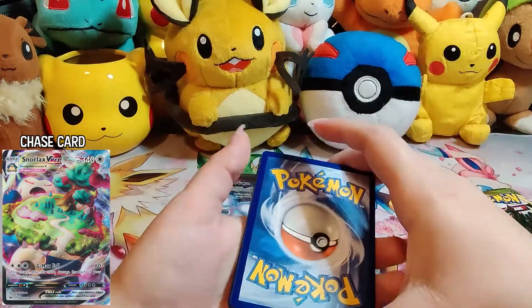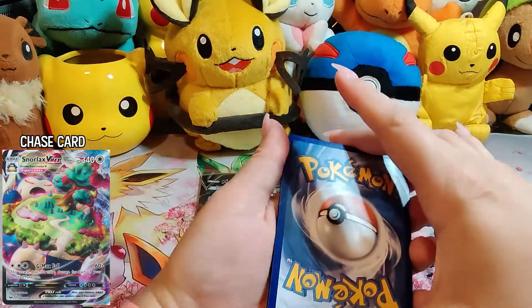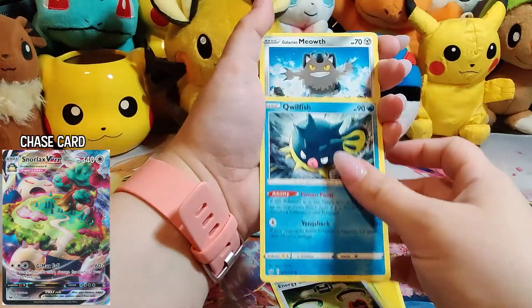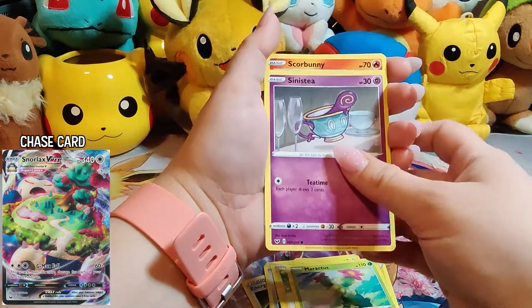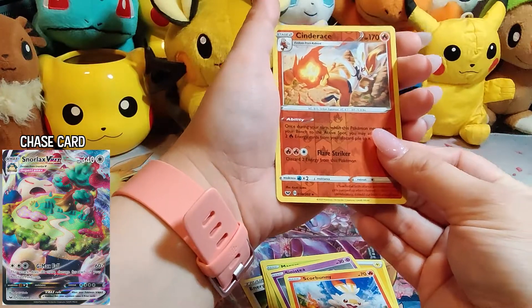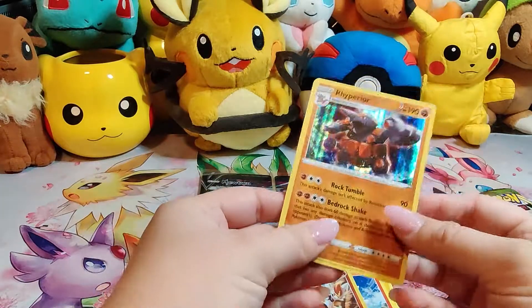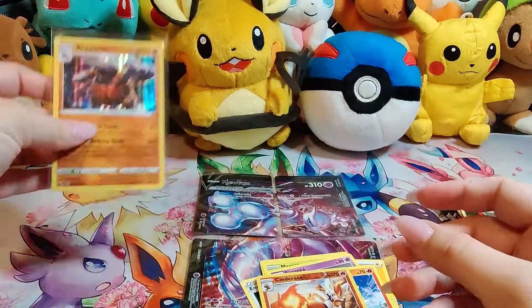Code card if anyone wants it. We got Electric Energy, Dottler, Energy Switch, Qwilfish, Glaring Meowth, Pikachu, Maractus, Sinistea — this is such a cute card — Scorbunny, a Reverse Cinderace which is awesome because last time I opened a Sword and Shield pack I got a Reverse Scorbunny, and then a Rhyperior Holo. First pack and we're already getting a Holo. I would say so far that's pretty successful, but I'm going to knock on wood — don't want to jinx it.